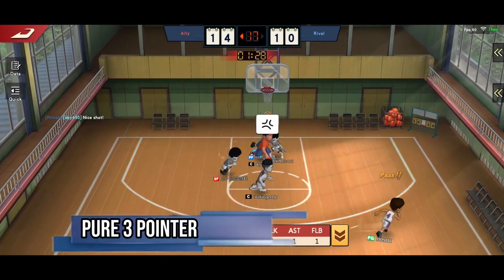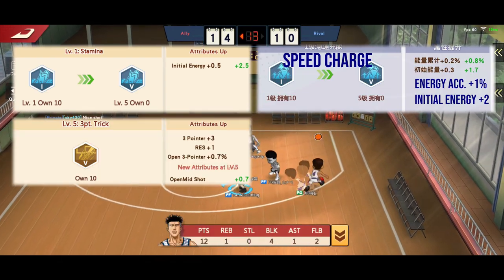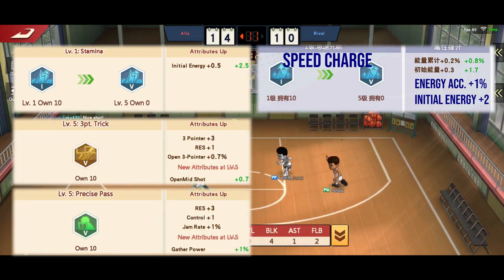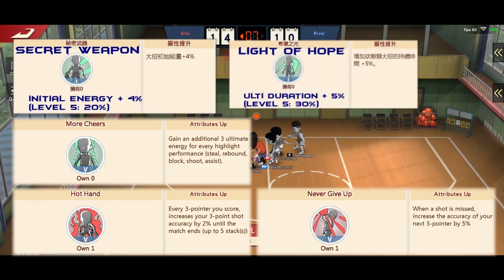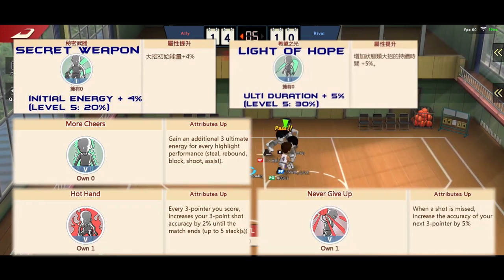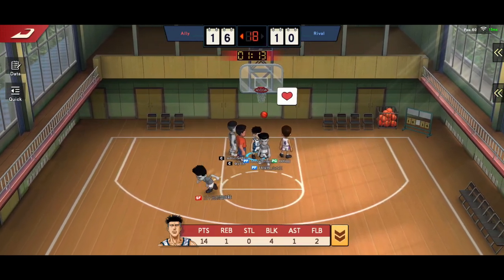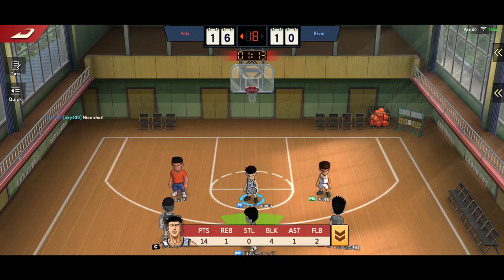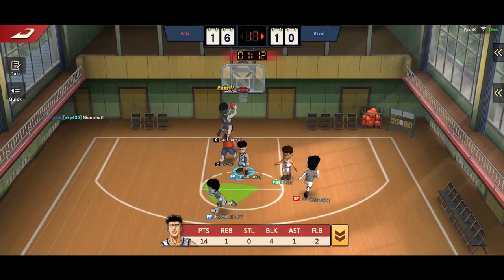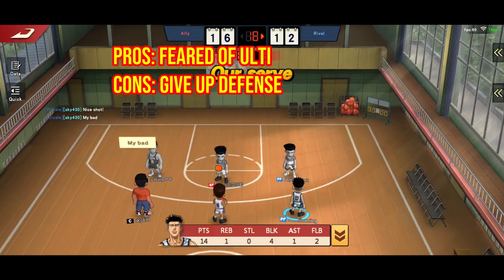The fourth build is Pure 3 Pointer — Energy type: Stamina or Speed Charge, 3 Point Trick, and Precise Pass. Secret Weapon or Light of Hope. Morchers, Hot Hands, or Never Give Up. This set is good for Awaken Mitsui; Jin can also use this set. For Kenji Fujima, Light of Hope is a must so he can have a longer ulti duration to accumulate his second ulti in time. The pros of this set: fear of ulti. The cons: also the same — give up defense.